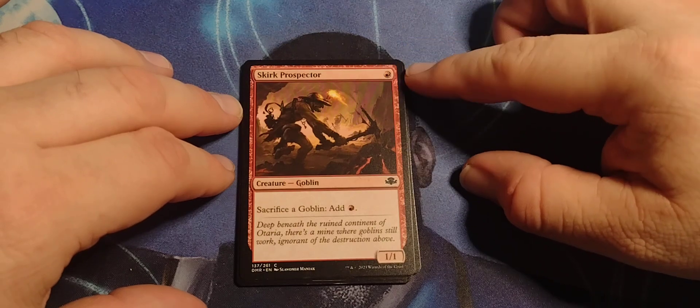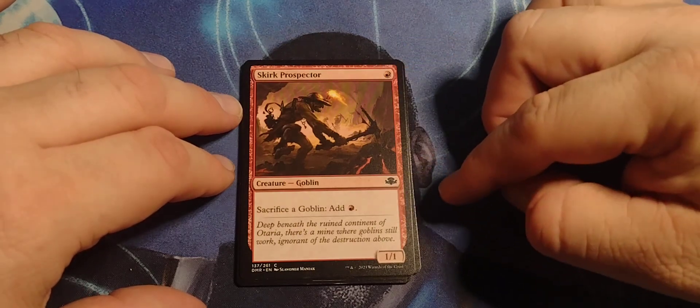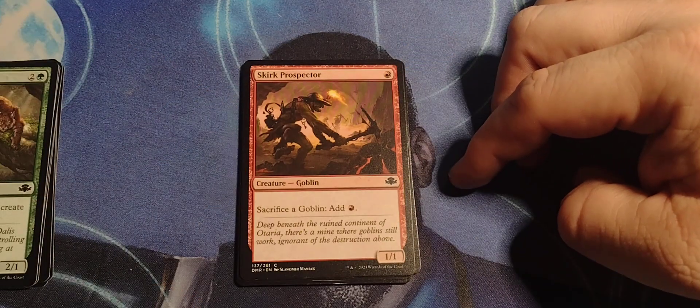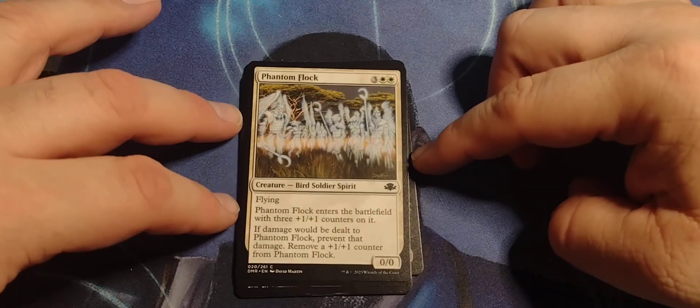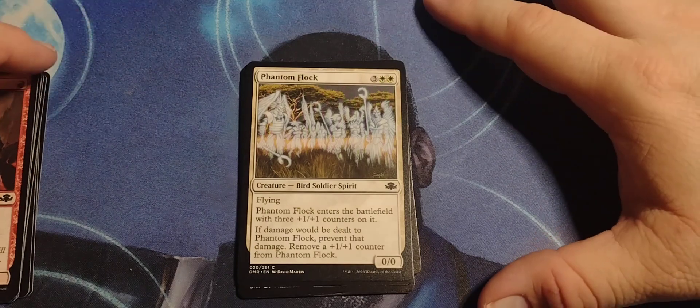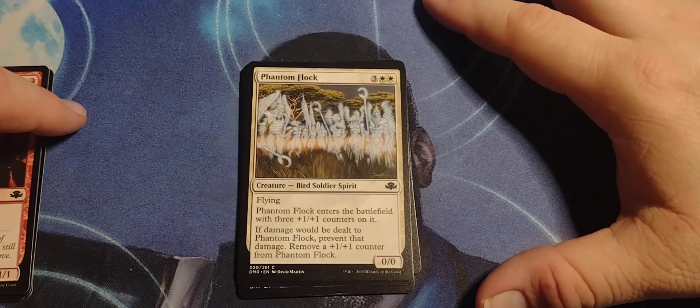Skirt Prospector — single red, Goblin, one/one. Sacrifice a goblin: add one red mana. That's probably really good if you run a goblin token deck.